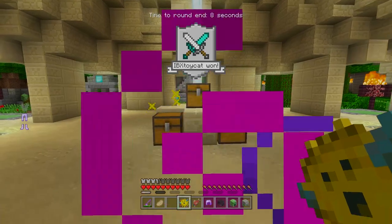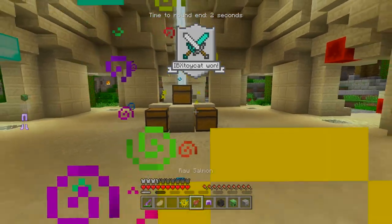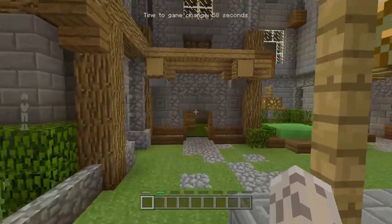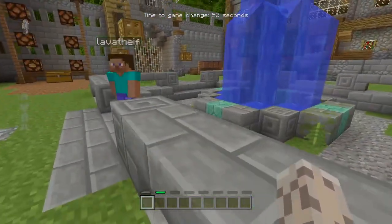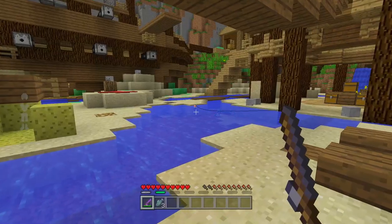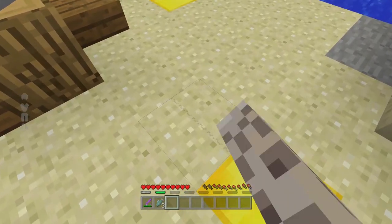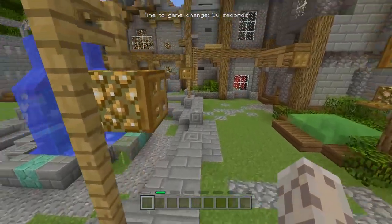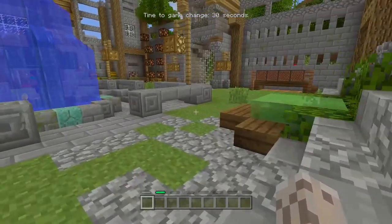That covers every rare item category all in one place. Oh look, I won because I went fishing long enough — I'll take that. One final point: if you're lucky, while fishing you can also find string or a tripwire hook, both of which can be placed. There are actually no rules against placing blocks in battle, so you can use them to your advantage. So far, the only placeable blocks I know of are string and tripwire hooks.